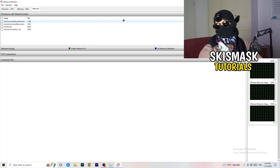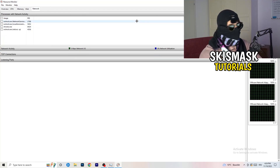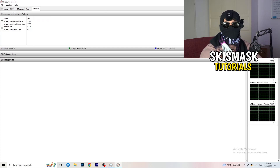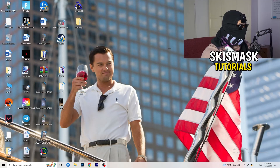In the overview you can see every process currently running. Click on the Network tab to filter and only see processes that are actively using your network connection. Once you're done with that, you can close Resource Monitor and go back to Task Manager.